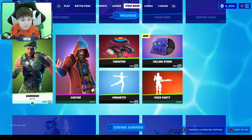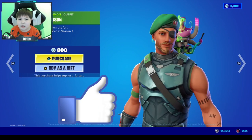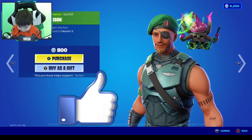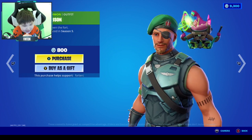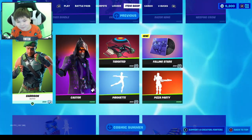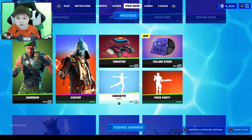It's Back Garrison — I really like this guy because he reminds me of Hawkeye. Should I buy him? If I just hit this one button I can have him in my locker. Maybe later. He's definitely pretty cool and he's 800 V-Bucks. We also got Caster for 1500 V-Bucks — pretty cool.